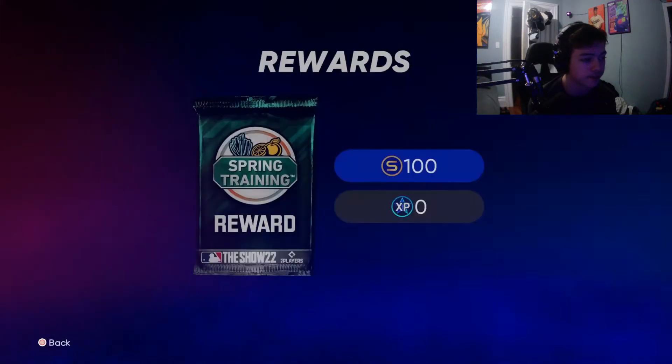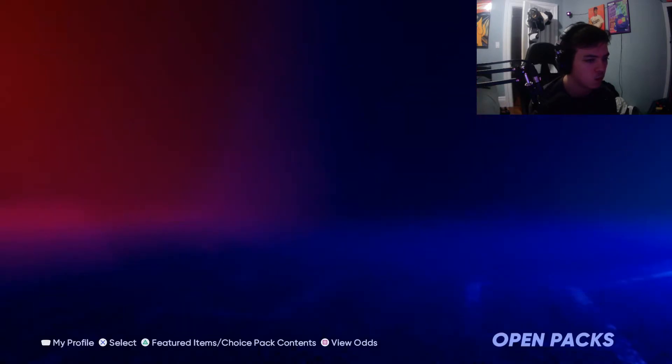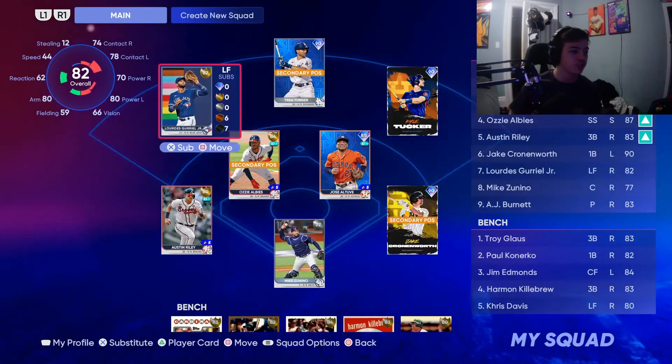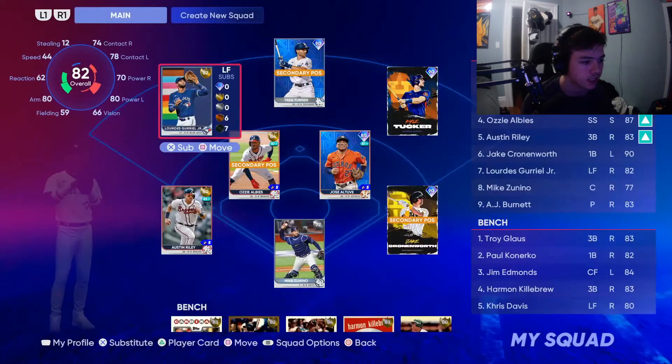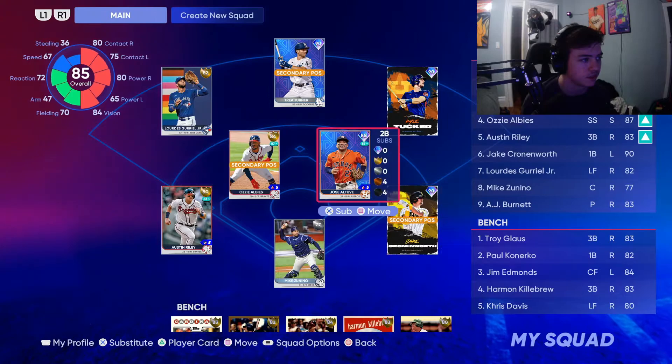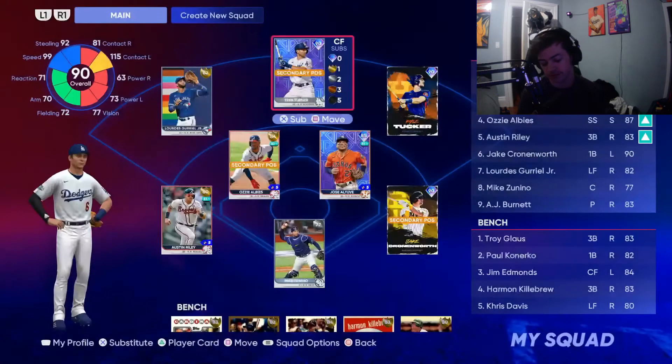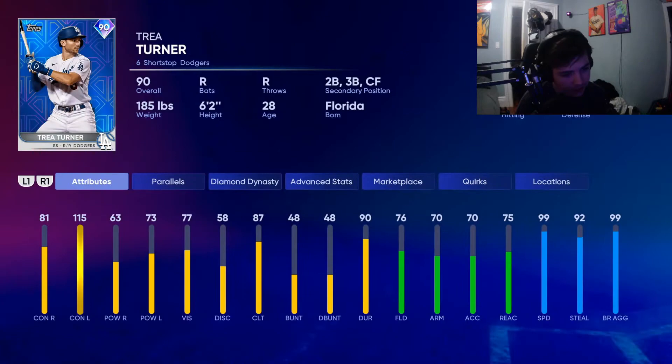We also get a pack — one standard pack. We'll open whatever packs we have next video. AJ Burnett does solid: four innings, no runs given up, only one K. Trey Turner goes one for two with a caught stealing. His stats: 99 speed, 92 stealing, and 99 base running aggressiveness — with 99 speed and 92 stealing he should fucking make it on an 88 fastball by Alec Mills.